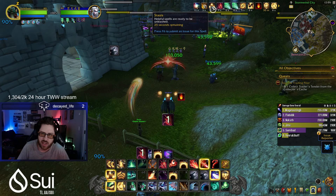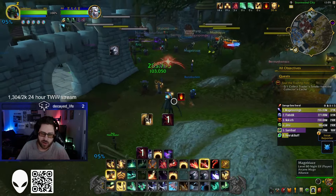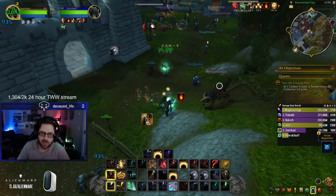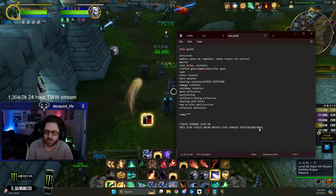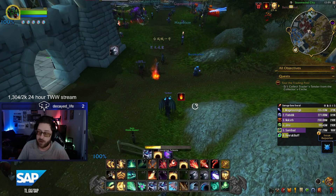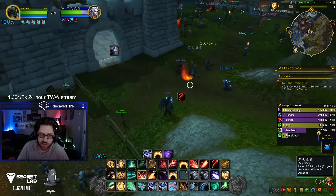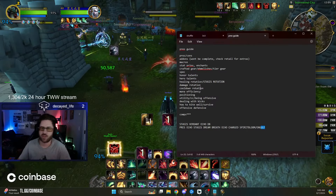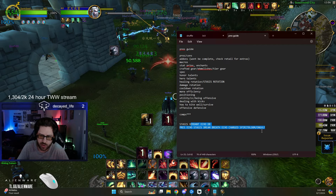To double Dream Breath you need 4 stacks of Temporal Compression. So: pre-Verdant, Echo one person, Echo another, Stasis into Dream Breath into the pre-Echo into Charged Spirit Bloom. This is powerful because you get the big HoT from Spirit Bloom, the haste from Spirit Bloom, and the double Dream Breath. When you pop Stasis, make sure you have Call of Ysera up. For Flame Shaper, instead of Charged Spirit Bloom, use Engulf — it does a lot of healing.